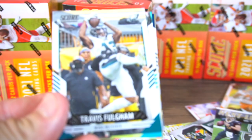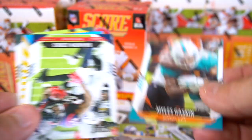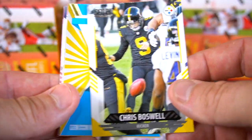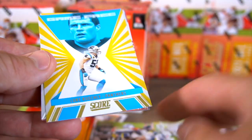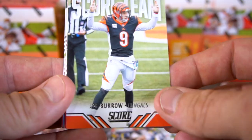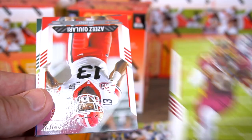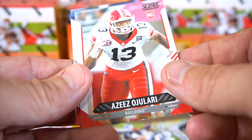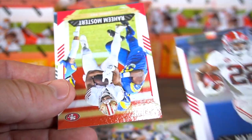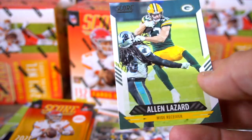Here we go — Travis Fulgham, Miles Gaskin, Brandon Cooks, Chris Boswell. Game Face, TJ Watt, Score team, Joe Burrow. Rashad Bateman rookie, Najee Harris, Najee Harris, Raheem Mostert, and Alan Lazard.